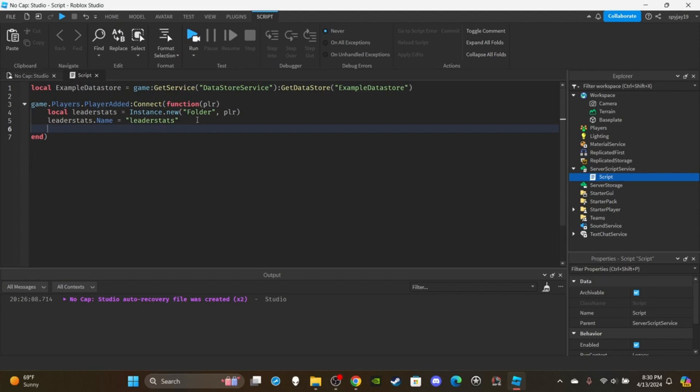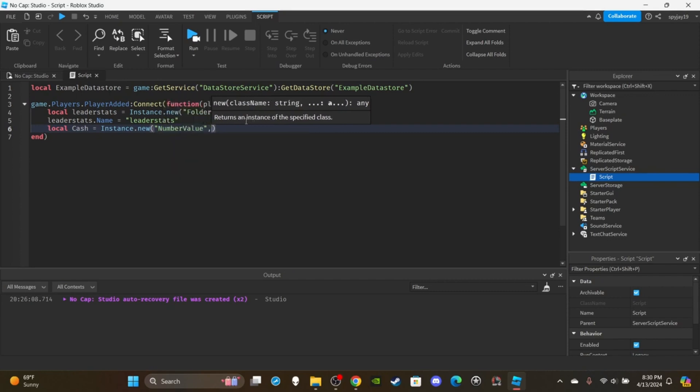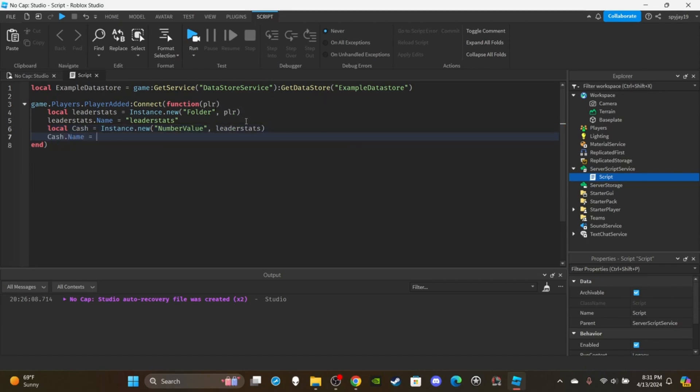Now we create an actual stat — let's do Cash. Create a variable: local cash = Instance.new('NumberValue'). Remember the different value types: bool values, number values, string values, and int values. Int values are basically a combination of string and number. Cash is obviously a number value. Parent it to leaderStats so it appears in the top right. Then set cash.Name = 'Cash' and cash.Value = 0 as the default.